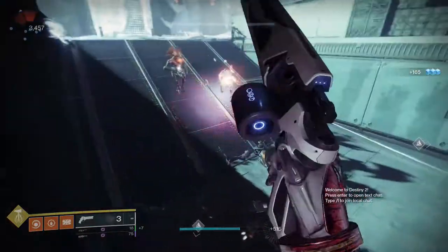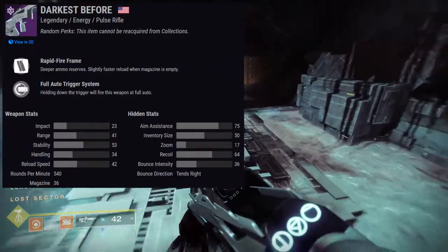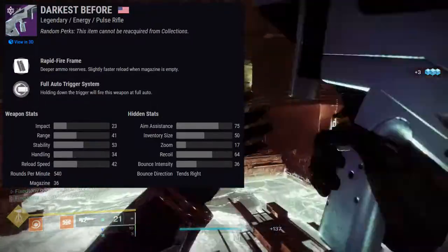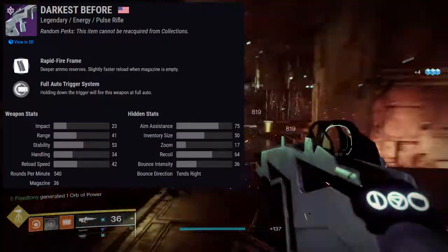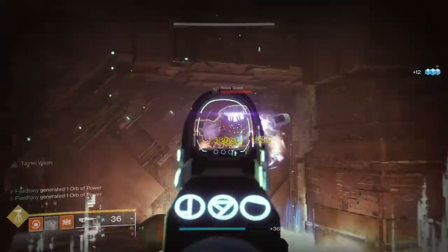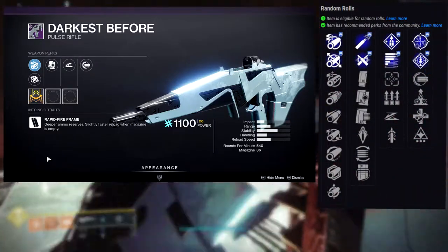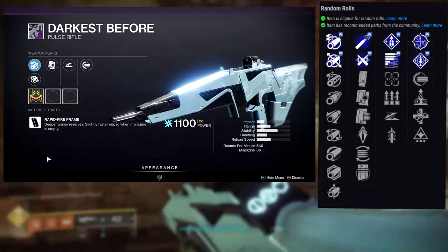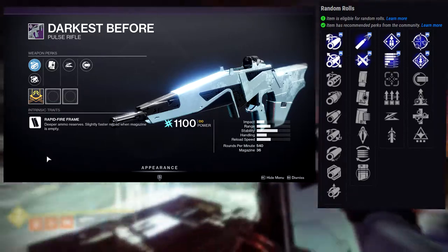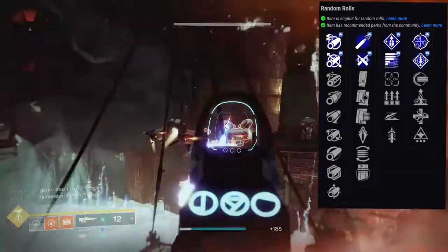Next is Darkest Before — an energy pulse rifle in the rapid fire frame family dealing arc damage. This is probably my favorite weapon, hands down. The roll I got is pretty dirty; people have told me it is. The perks: first row is Overflow, Subsistence, Tunnel Vision, Surplus, Slideshot, and Quickdraw. Second row: One for All, Rampage, Fully Auto Trigger System, Elemental Capacitor, Unrelenting, and Wellspring. The roll I got is Tunnel Vision with Fully Auto Trigger System.